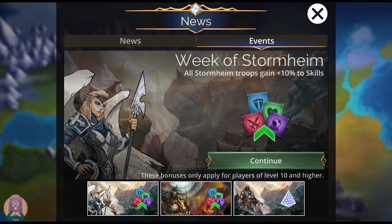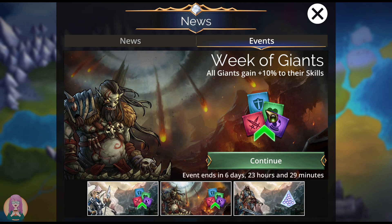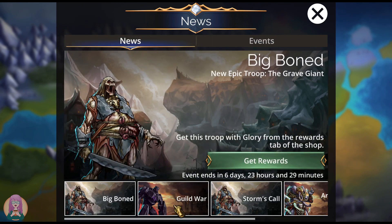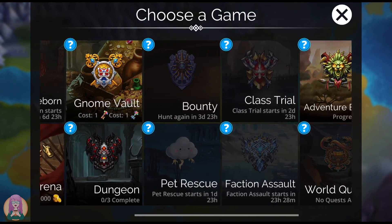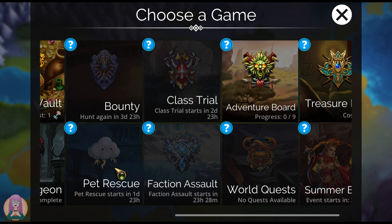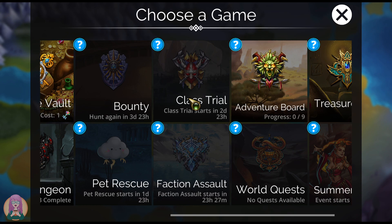This week, Stormheim troops and giants each get a 10% boost to their skills. If they're a giant from Stormheim, they get a plus 20% boost to their skills. If you take the new glory troop into PvP and/or Explorer, you'll gain an extra 40 souls per battle. As for upcoming events this week: tomorrow we have Frostfire Keep for the Faction Assault; Wednesday we have Zephyrus's Cloud; Thursday we have Titan Class — which is super useful and a really good class for giants; and this weekend we have Bounty.